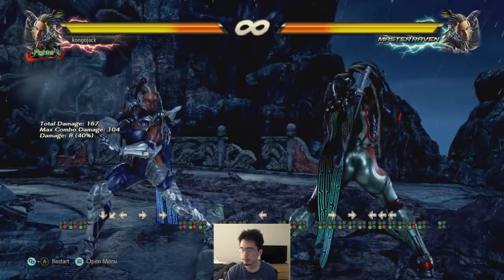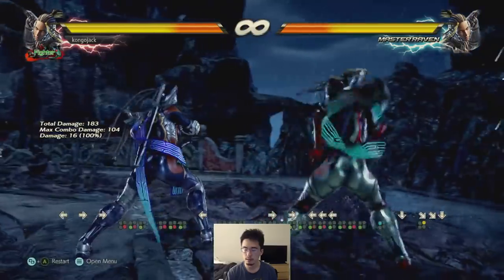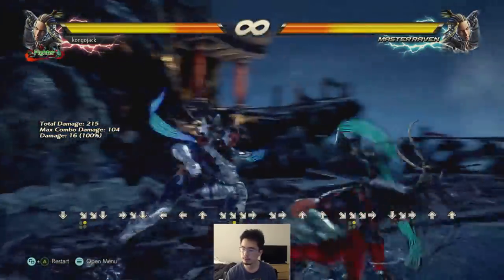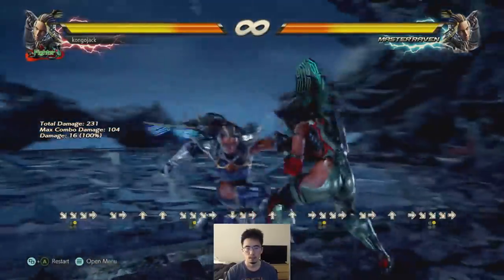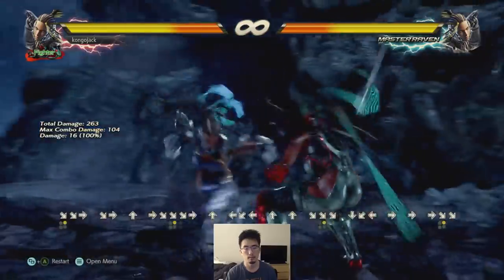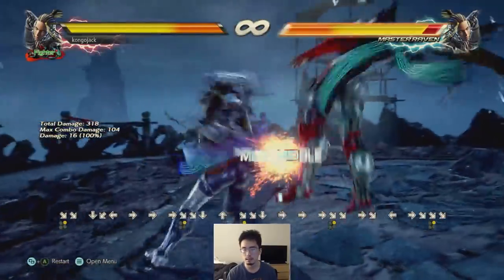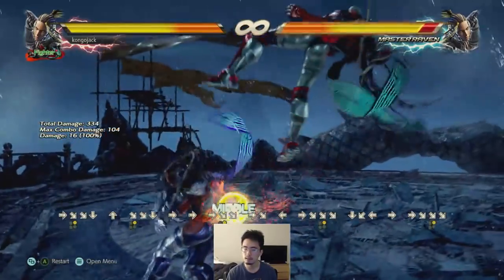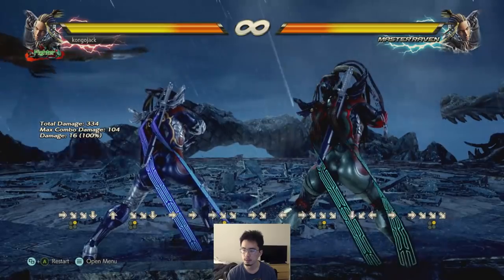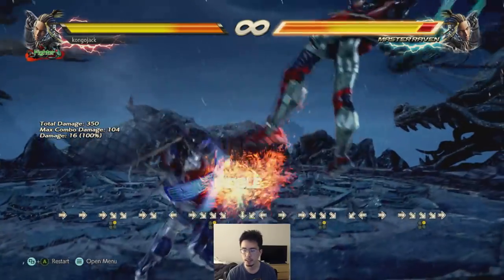Down 4-2 after sidestep — yeah it's good if you're trying to bait something. Just remember this doesn't launch crouch, so that's something you gotta keep in mind. And if they block it you're kind of in a mixup situation in back turn.